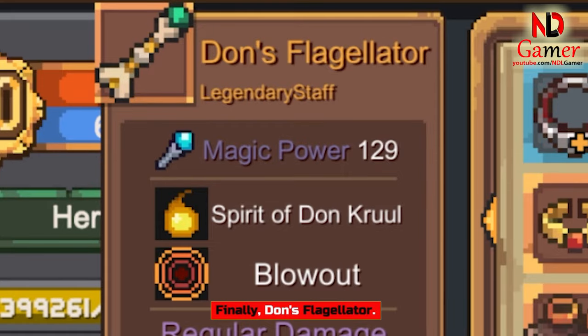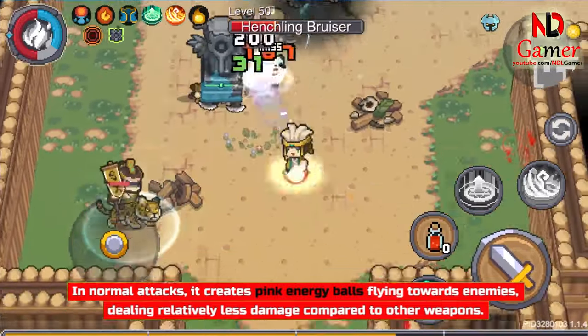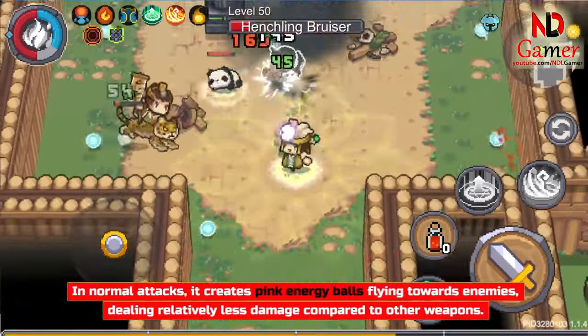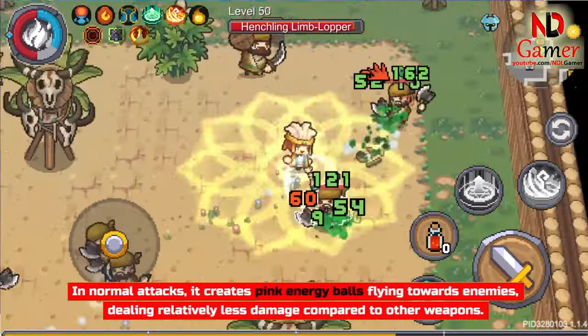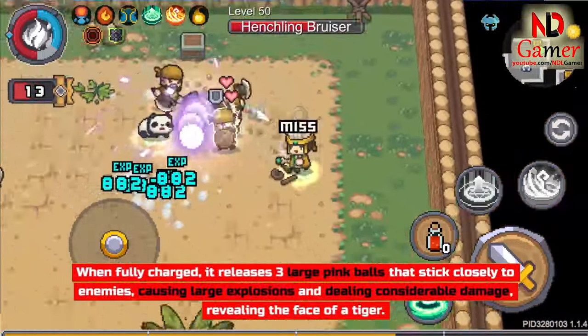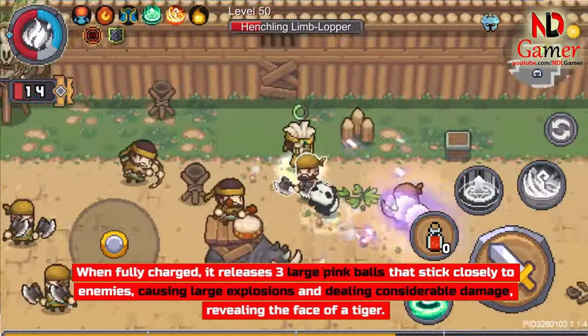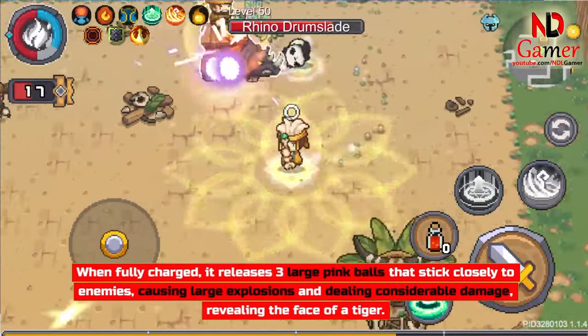Finally, Don's Flagellator. In Normal Attacks, it creates pink energy balls flying towards enemies, dealing relatively less damage compared to other weapons. When fully charged, it releases three large pink balls that stick closely to enemies, causing large explosions and dealing considerable damage, revealing the face of a tiger.